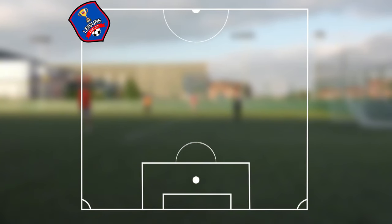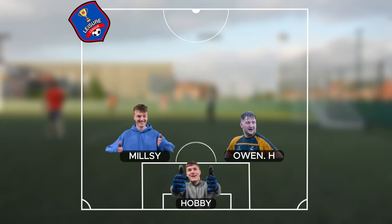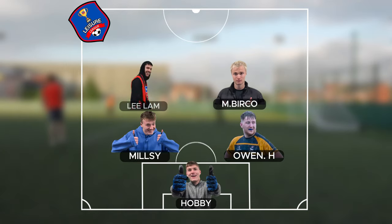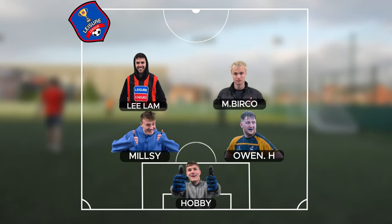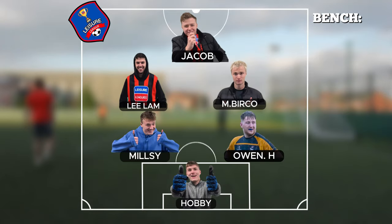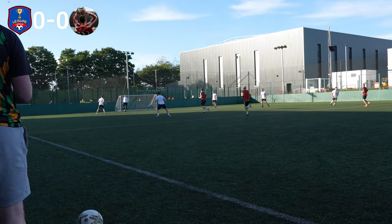Hello everyone and welcome back to Joe Siglory. We start with Hobby and goal as usual. Owen at the back with Thomas Mills, second appearance this season. Max Berko in the middle, joined by Leland. And Jacob, the 110kg man up top. That leaves Cam Young and Samuel Eto'o on the bench. Let's get into them.